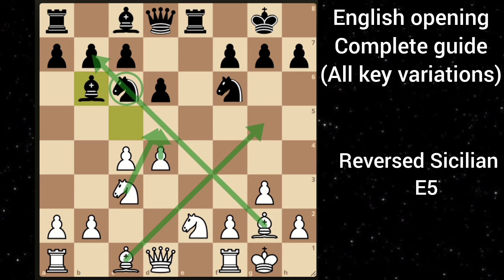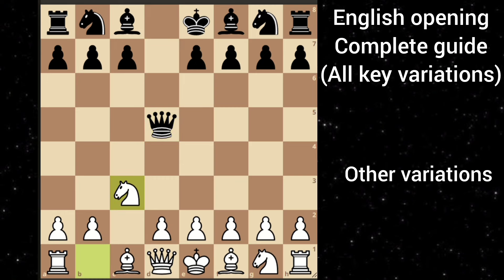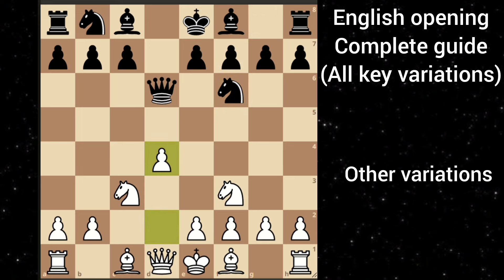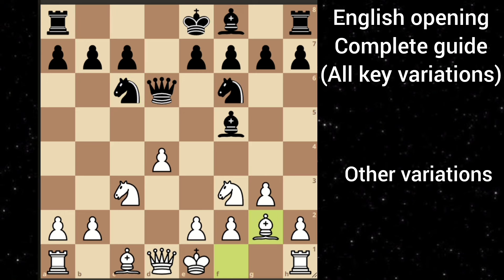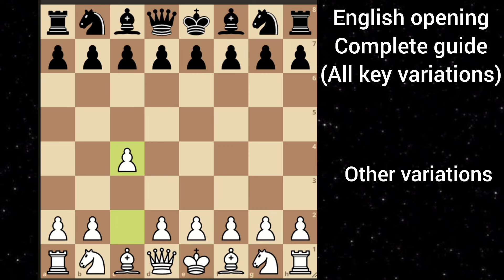Now let me show you some other variations which are possible for black. Black can also respond with d5. After that you can just take, and after black recaptures, you can play knight to c3 developing your knight. Let's say black goes queen d6. You can play knight f3, knight f6, and then go d4. Let's say black goes bishop f5. Your idea is the same — play g3 and fianchetto this bishop, then castle on the kingside and continue playing. White can also transpose this into the Dutch defense.